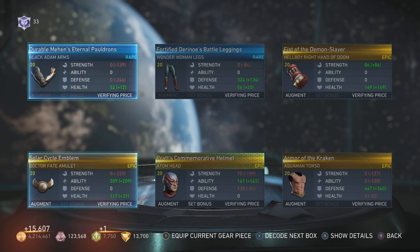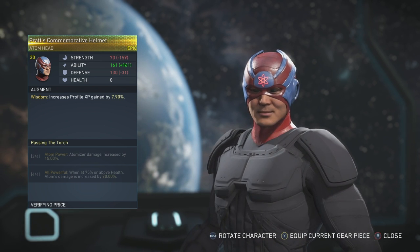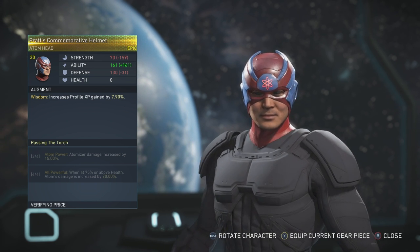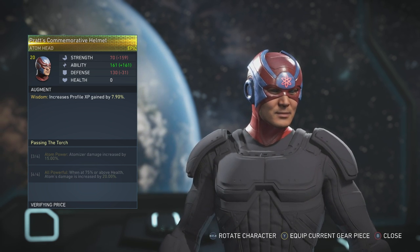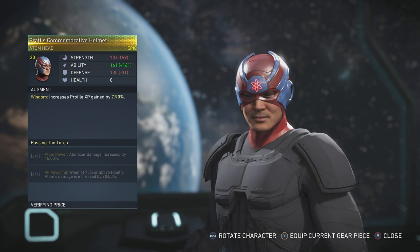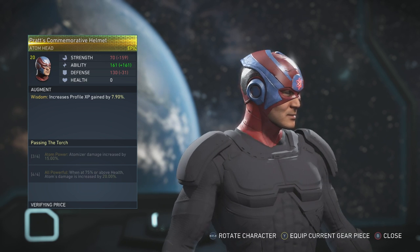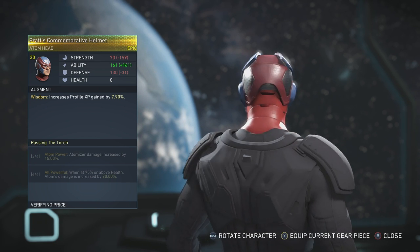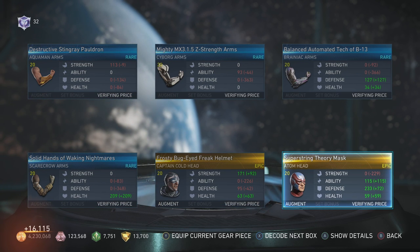Oh there we go, another Atom one - I definitely don't have this one. Passing the Torch, three out of four, Atom Power Atomizer damage increased 15%. Four out of four - All Powerful: when at 75% health or above. See, that's the type of bonus that is good - the ones that are 75% or 50% above, not the ones that are like 5% or 10% below. Those are awful. The ones where you start the match right away like at 20 - that's good. Pretty cool looking headpiece. I like the design with those little wings. There's another headpiece - Super String Theory Mask.